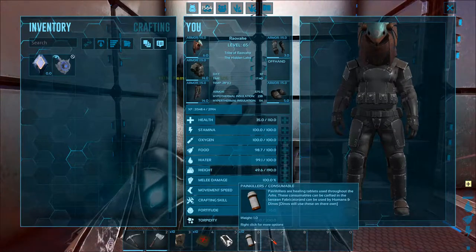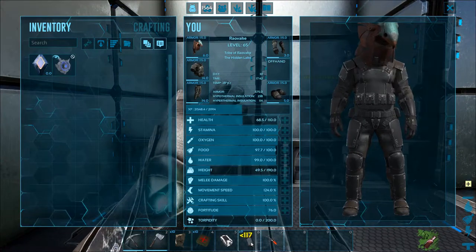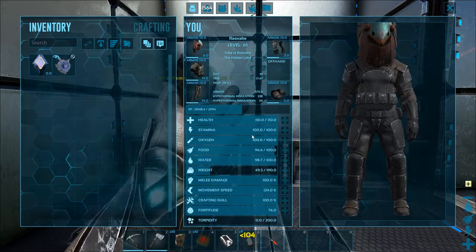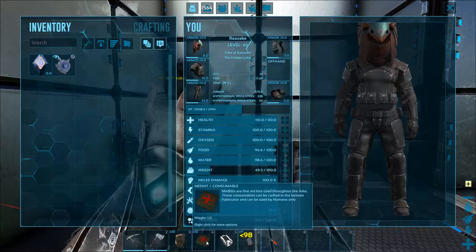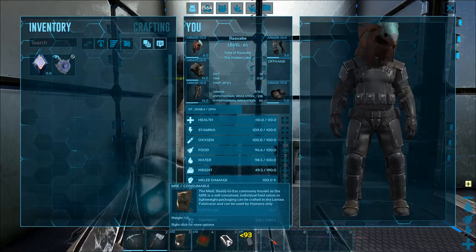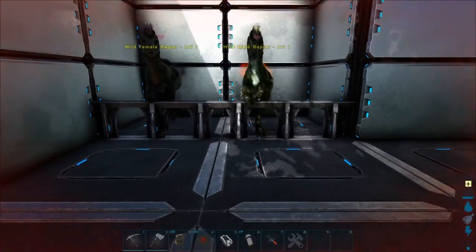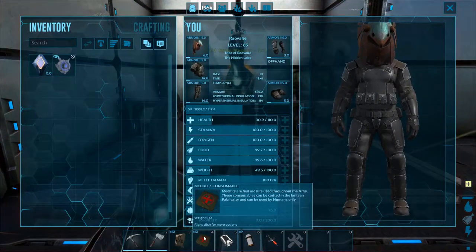So we've got painkillers. Let's use the painkillers. The painkillers give quite a bit of a boost to health right off the bat. Then we have a medkit, which does even more. And then we have a special one that I'm going to save for the end. Next we have the medkit.